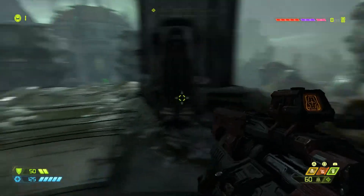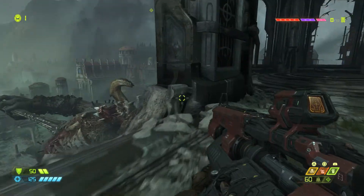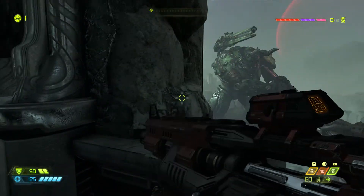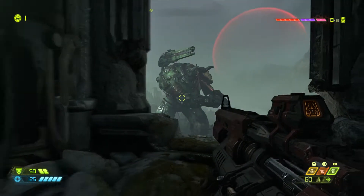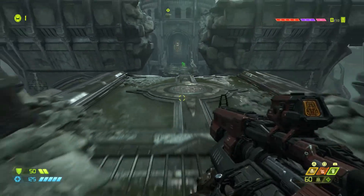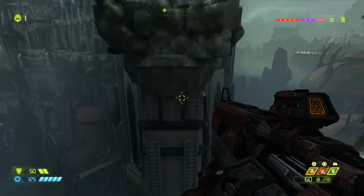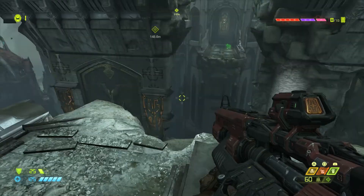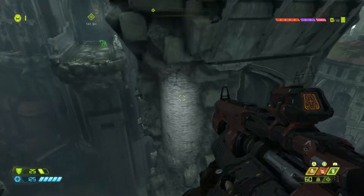What's our goal here - just kill everybody? Looking around the map, noticing a dead enemy and wondering what killed it. Figuring out the traversal mechanics, jumping on a wall.